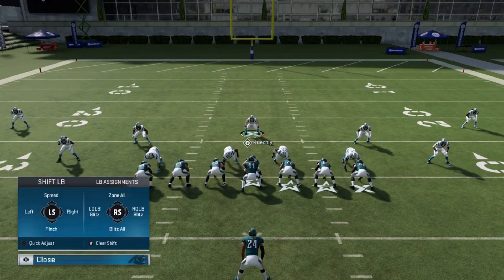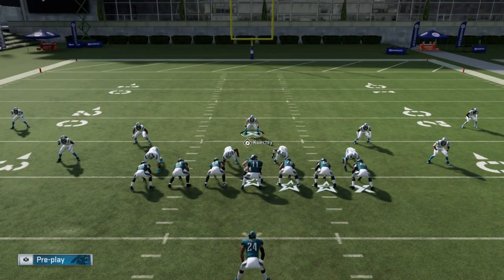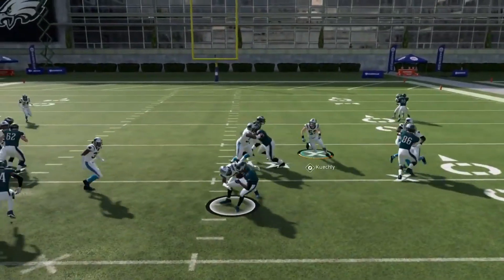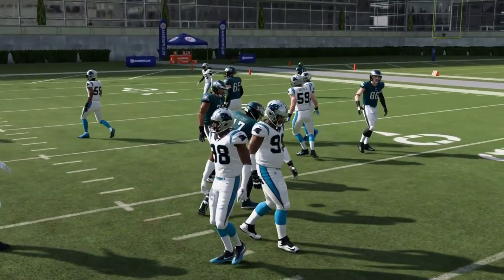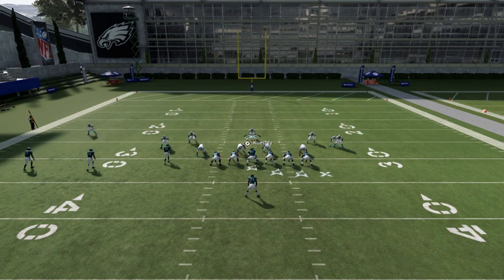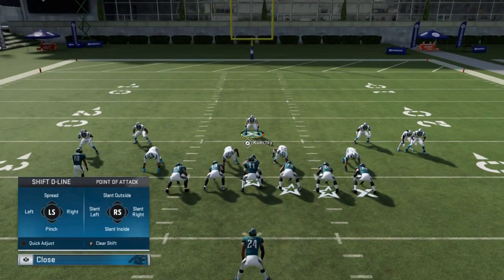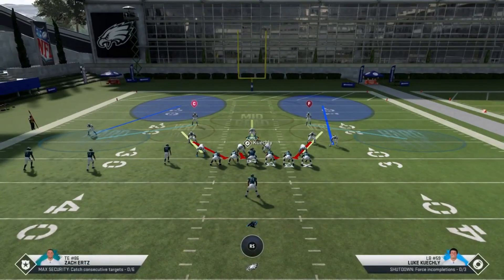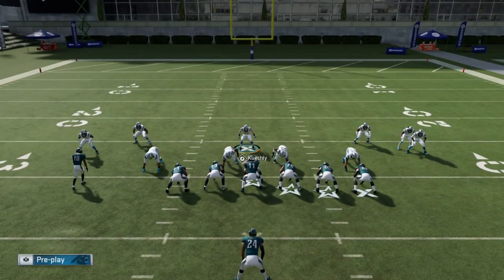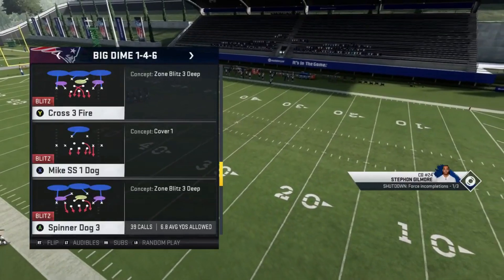I pinch the defensive line and spread the linebackers. Make your adjustments as quickly as possible because EA decided that every time you make an adjustment the safeties reset, which is really stupid - you might run into that issue where they're all the way back when the play starts. I could also do a QB contain to help with pressure. Nine times out of ten I'm probably going to be taking Kuechly back to take away deep throws. Right there we get QB contain pressure - the Spinner Dog Three. To me, without a doubt, this is the best post-patch blitz.